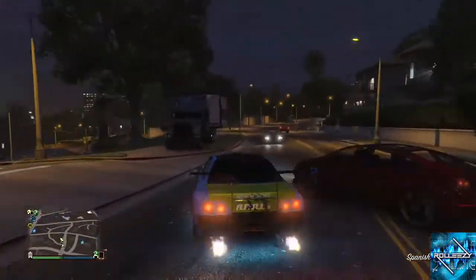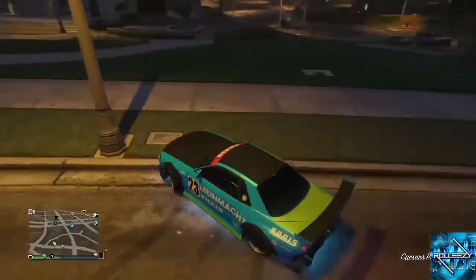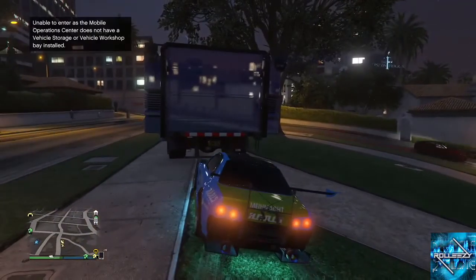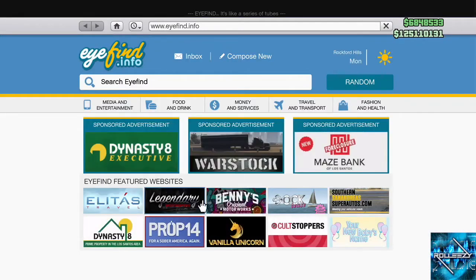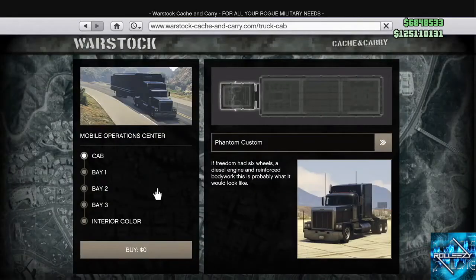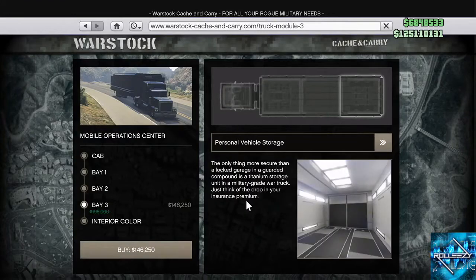That's why you don't need custom plates on this one. This gives you a brand new clean generic plate that Rockstar has made. This is not a dirty dupe — this is a clean car right here. No dirty dupes. This is already clean. Now what you're gonna want to do after that: go ahead and drive it to your MOC to the back. It says unable to enter because you don't have the vehicle storage or the vehicle workshop, so you gotta buy it. This is the renovation part again — go to Bay 3, head over to the empty bay, and click personal vehicle storage.